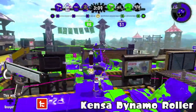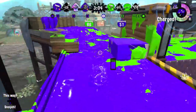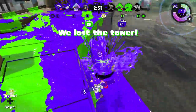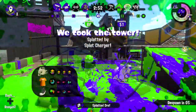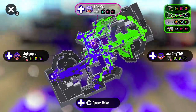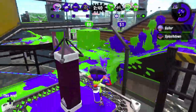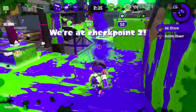Next I have the Kensa Dynamo Roller. I feel like this could be a great weapon — it's a long range, really powerful weapon. With Sprinkler it helps it paint, and it also has Booyah Bomb. A midliner with Booyah Bomb can be pretty good, though there are two better options with Booyah Bomb we'll get into later. Kensa Dynamo is really good.